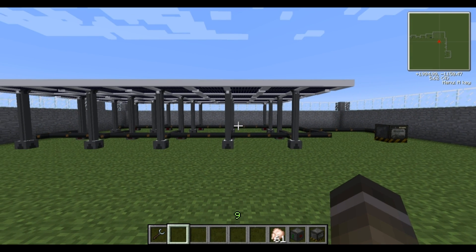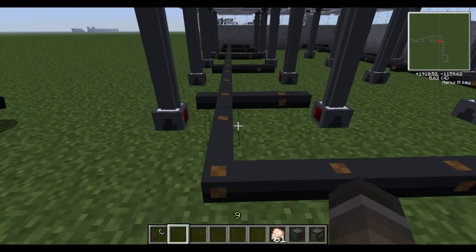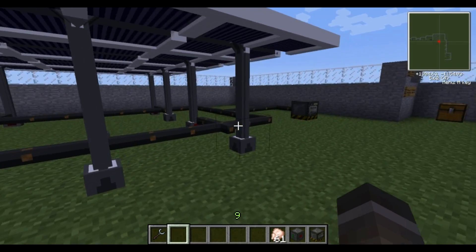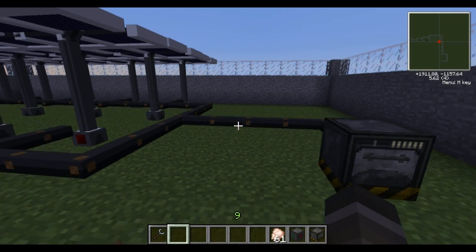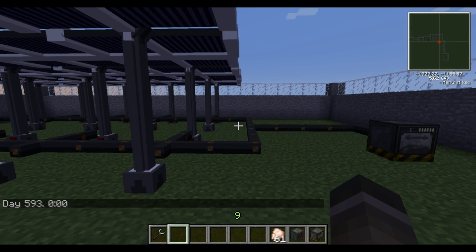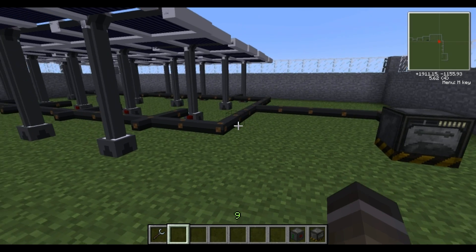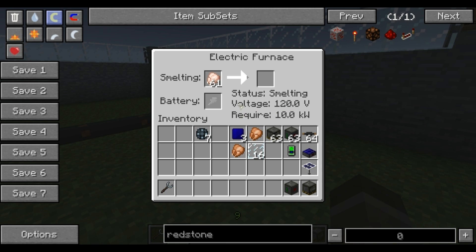So this is our final station of the tutorial. One of the great things about the solar panels is that not only can you set them up quite neatly next to each other — make sure there's two blocks in between them so that lines up nicely. But what I wanted to show you really is that these solar panels generate 120 volts. They've got 120 volts output, meaning your most basic machinery such as the electric furnaces or anything we've shown you previously, as well as the battery box, won't blow up no matter how many of these you connect up. I've got 20 of these linked up into one electric furnace and I've had this going for hours now. As you can see, it's not blowing up and it's working just fine.